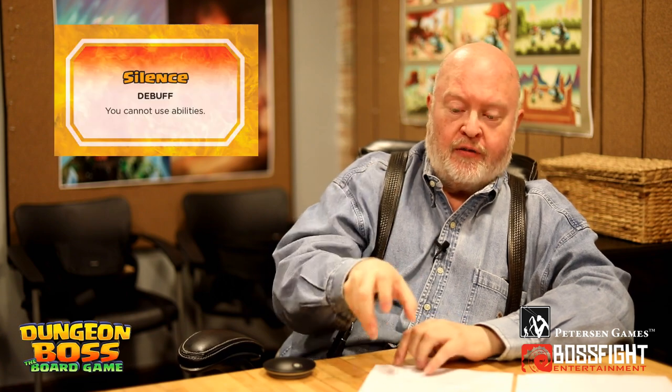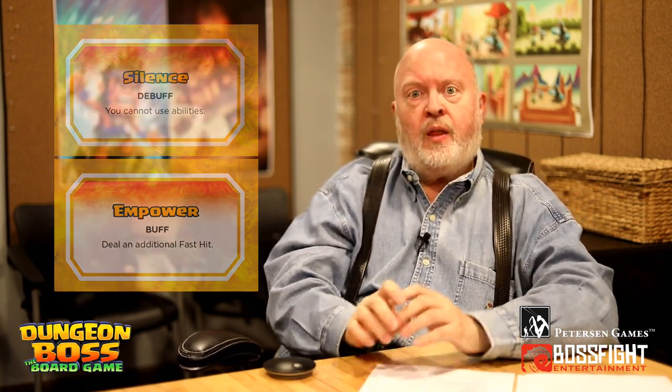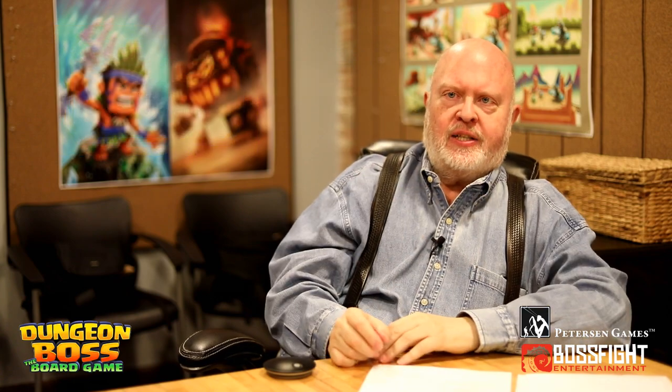All the enemies will do their tactics. Sometimes enemies inflict debuffs on you or buff their allies — you get a special debuff or buff card and put it on the enemy along with timer tokens to show it's an ongoing effect. After the enemies strike, everyone removes timer tokens from their buffs and debuffs. There are only ever two, one, or zero timer tokens — when the second token is removed, it's gone. Everything lasts two turns.